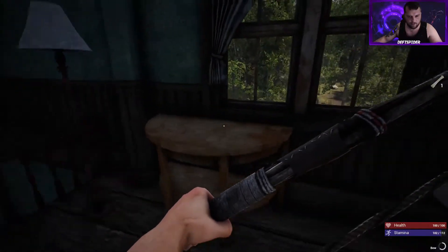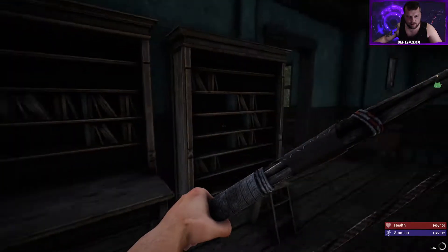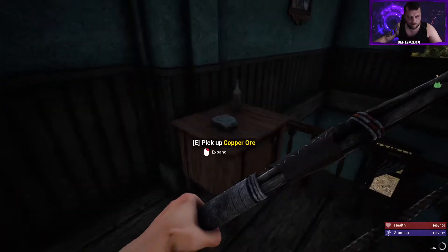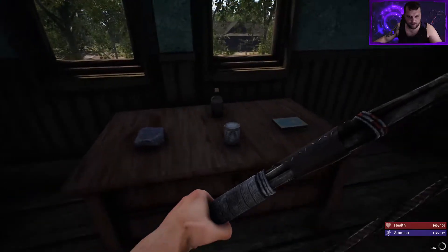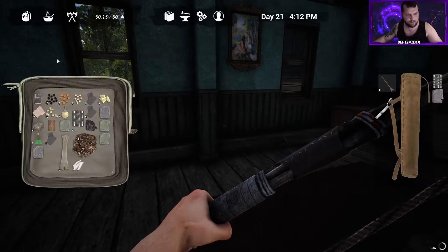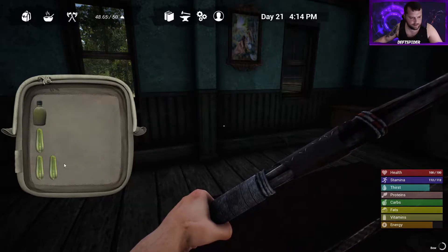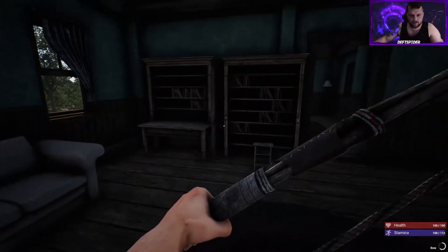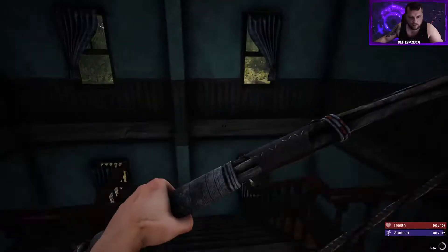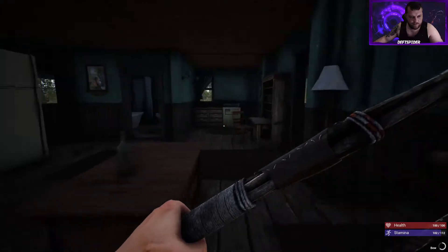Next floor — some bone, bandages. Give me all the useful stuff. The biggest reason we need the loom is so we can make the bigger bag so that this weight problem goes away. We'll just have to eat and hope for the best — cause I'm not dragging around slowly. And I do believe we are done with this house.